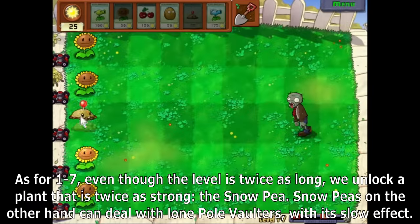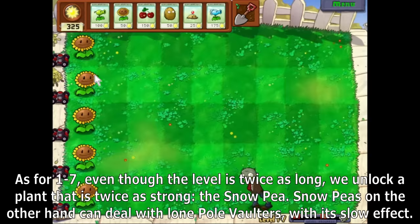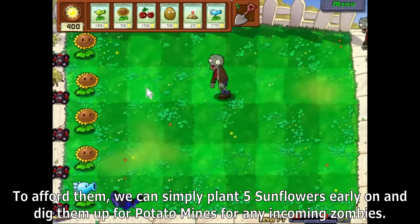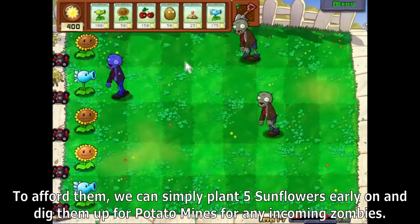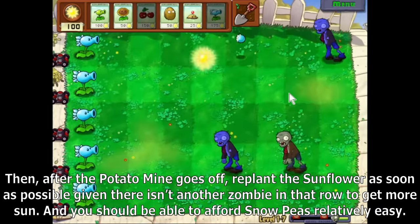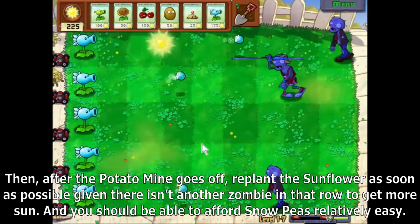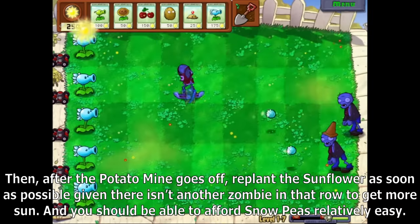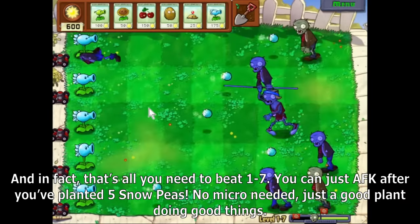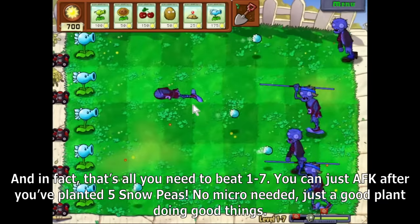For 1-7, even though the level is twice as long, we unlock a plant that is twice as strong: the Snow Pea. Snow Peas can deal with lone Pole Vaulters with their slow effect. To afford them, we can simply plant five Sunflowers early on and dig them up for Potato Mines for any incoming zombies, then replant the Sunflower as soon as possible to get more sun. You should be able to afford Snow Peas relatively easily, and that's all you need to beat 1-7 — you can just AFK after planting five Snow Peas. No micro needed, just a good plant doing good things.